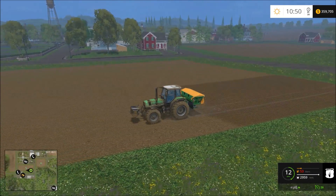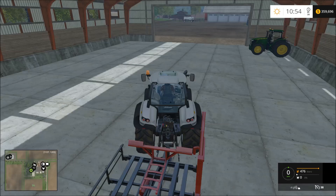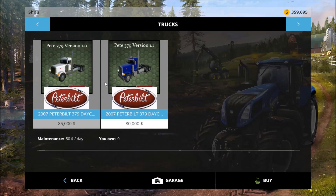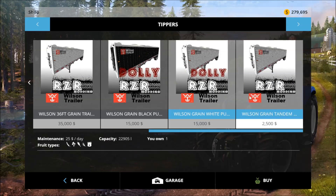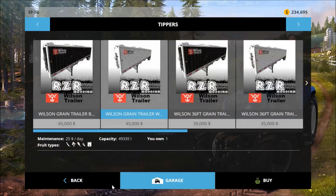I'm pretty sure he should be able to finish both of these fields on just one tank. We need to go ahead and buy our semi and trailer — we're buying a lot of stuff now. The real question is blue or white. We'll go blue, and then we'll go back and get our trailer to match it. We have a 49,335 capacity or 42,000 option — I'll go ahead and get the bigger one even though it's a little more expensive.